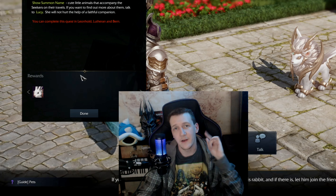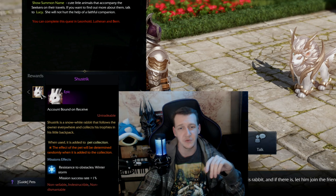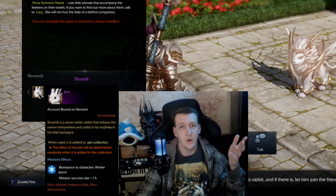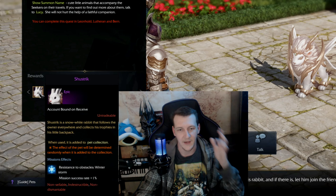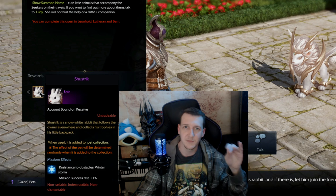Now we're going to take a look at our very first pet in game. It is called the Shoestrick — it is a cute little white bunny that follows the owner everywhere and collects trophies in its little backpack. It's so adorable. The pets don't really give you buffs in the traditional sense, but they do add something to your character.